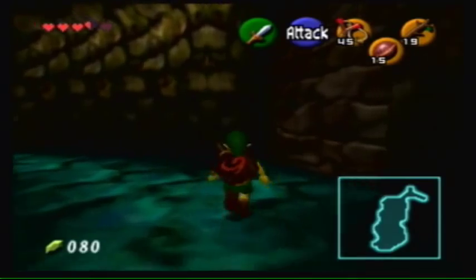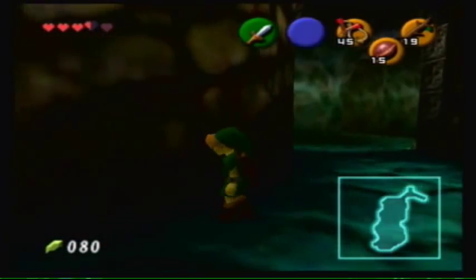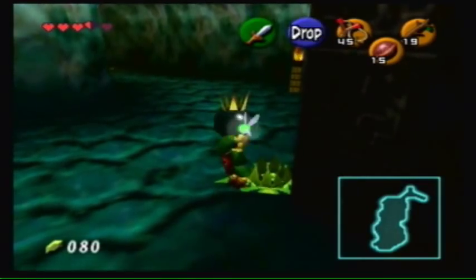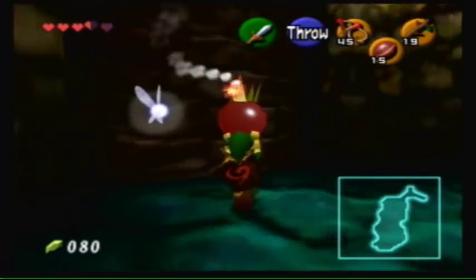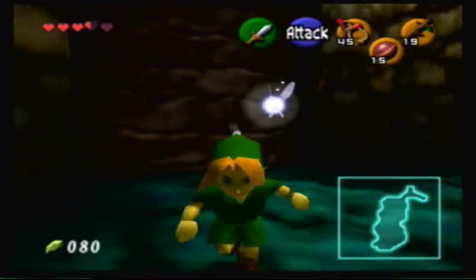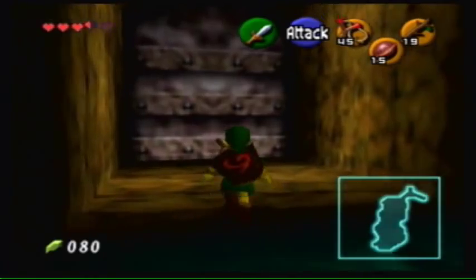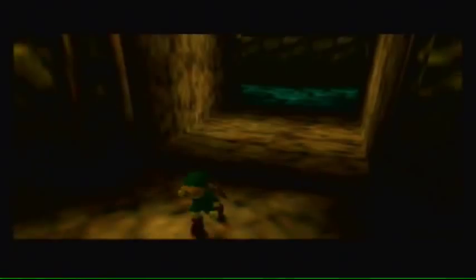Oh, I hate this room — well, I don't really hate it, but it's not the best room in the dungeon, let's just say that. First thing you can do here is pick this up and go place it over by this wall, and you can watch it go boom and make the do-do-do-do-do sound. Such a nice little sound.